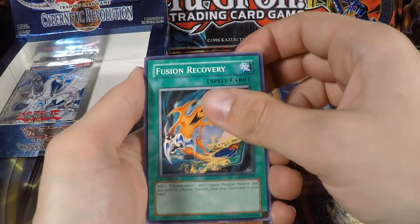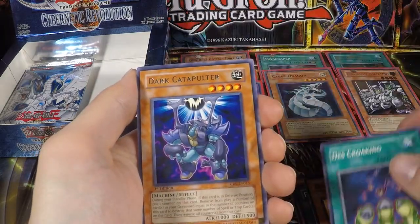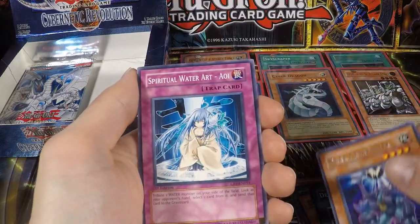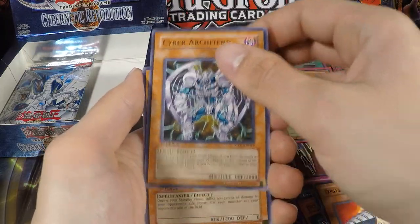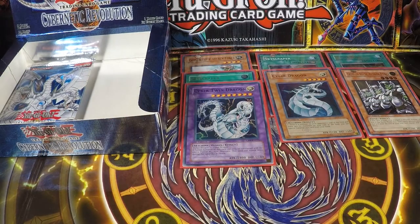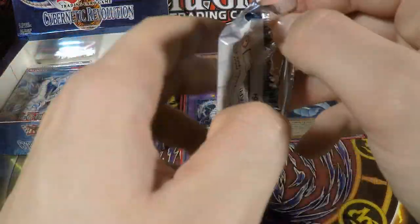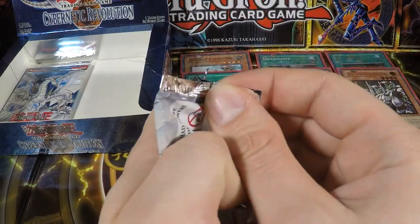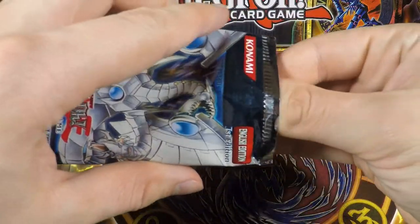Miyabi, Fusion Recovery, Doitsu, Death Crow King, Dog Catapult, Aoi, Trilroid, Cyber Archfiend, and Ebon Magician Curran. Ebon Magician I think does burn damage for each monster on your opponent's side of the field in your standby phase — during each of your standby phases your opponent receives 300 points of damage for each monster they control.